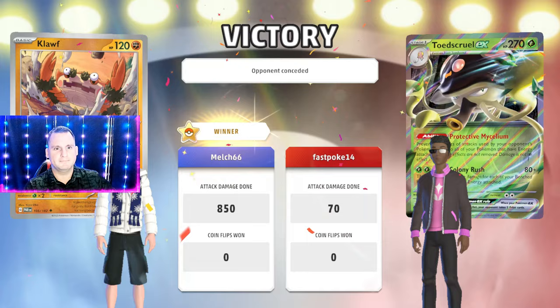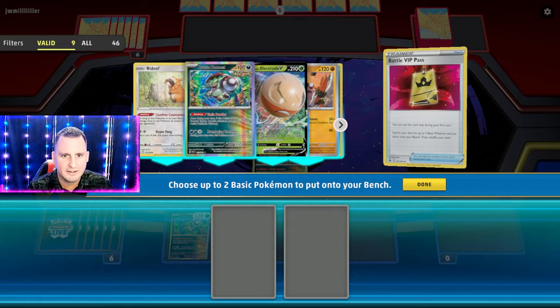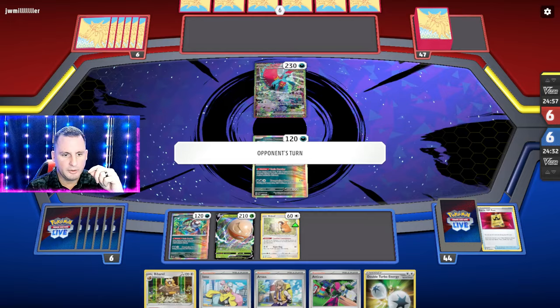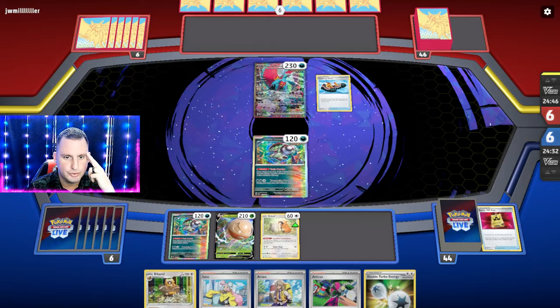Roaring Moon! That's actually a good matchup. We're going to put down two Brute Bonnets just in case they knock one out. Let's get down an Electrode because they're weak, get down a Bidoof. We don't need to play the Double Turbo yet. We're going to put down the Bibarel — get a Switch Cart. If I get a Switch Cart that's only 100, I need the Spicy Curry as well.